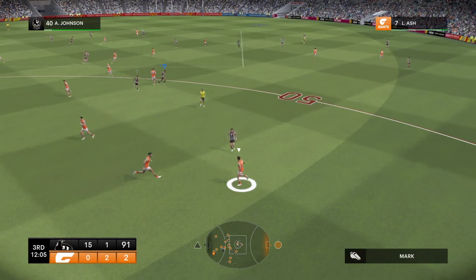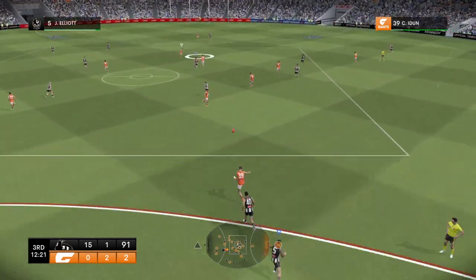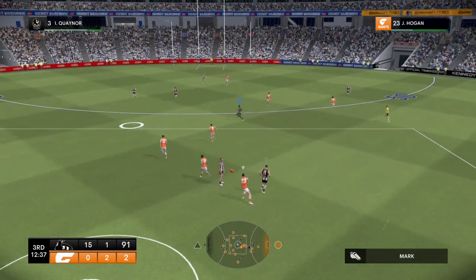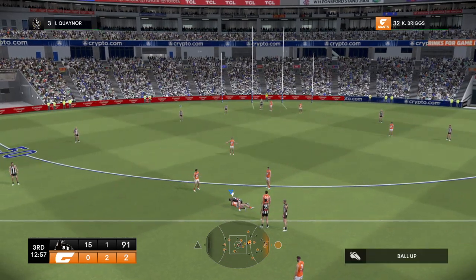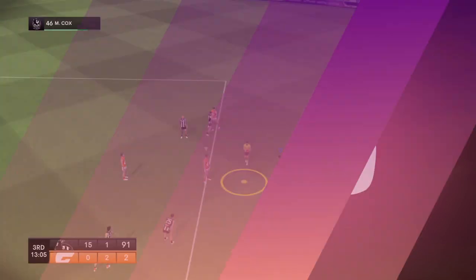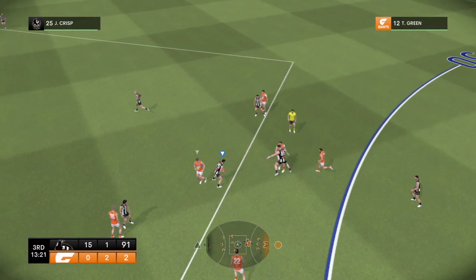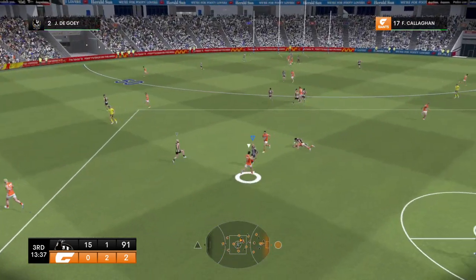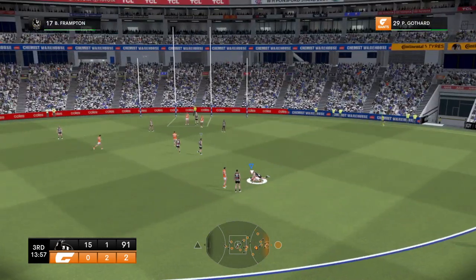Iden brings it back in. Ash with a chance to run — can he hit a target? Playing for pride now. Hogan — incisive handball. Briggs — terrific tackle. Could that have been holding the ball? Some thought it was, but not the person who matters. Cox wins the tack. Crisp — this is great pressure footy. He's wrapped up. Delivers it inside 50. Dacos with the big fist.